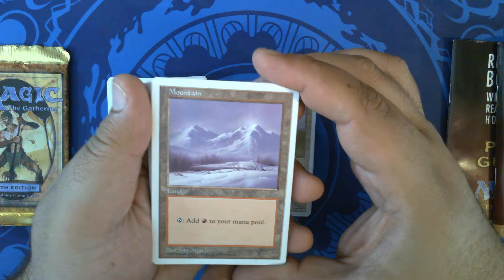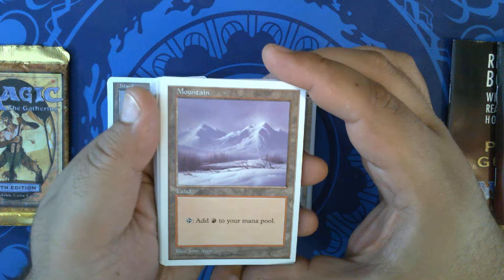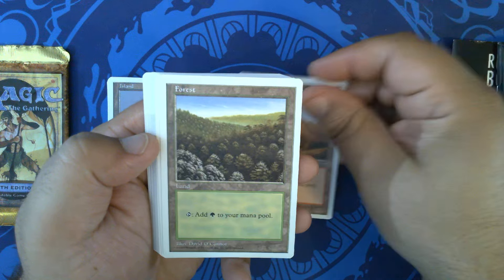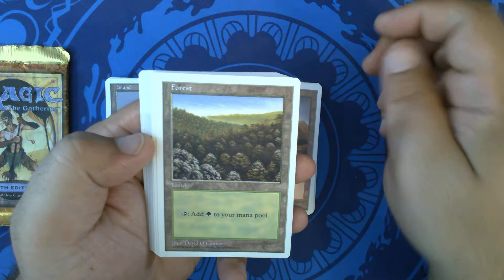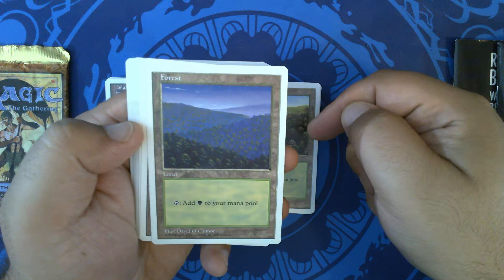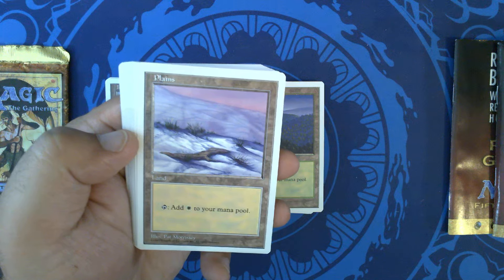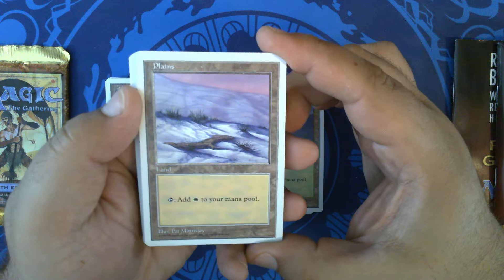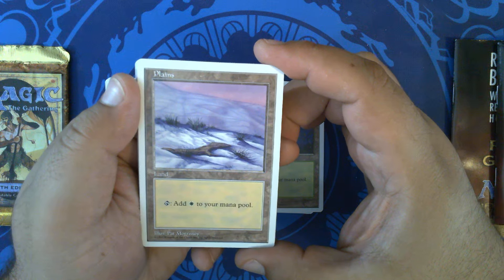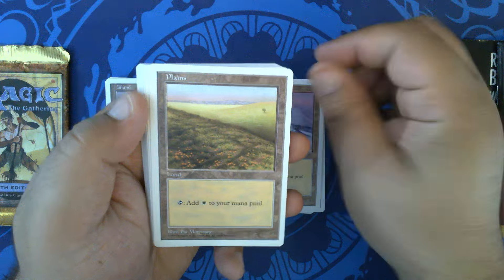Trying to remember — I think John Avon first started doing art for Magic in Mirage, but I'm not entirely sure. Another Mountain, another Mountain, Forest with David O'Connor art, another Forest — these always reminded me of the pine forests in North Carolina. A Plains that honestly I thought was a snow-covered Plains several times I saw the art, but it's a lovely Plains by Pat Morrissey. Other Plains.